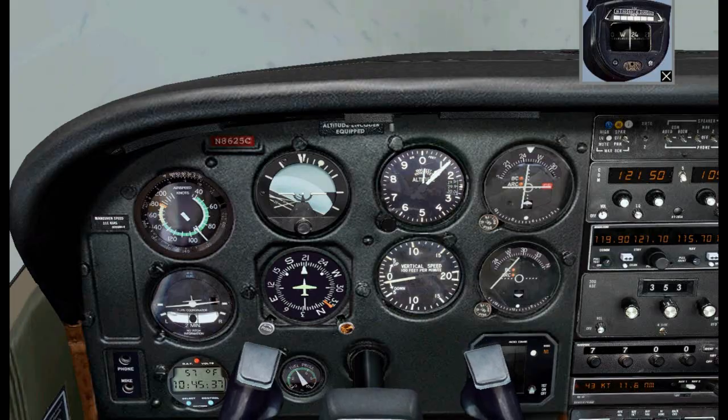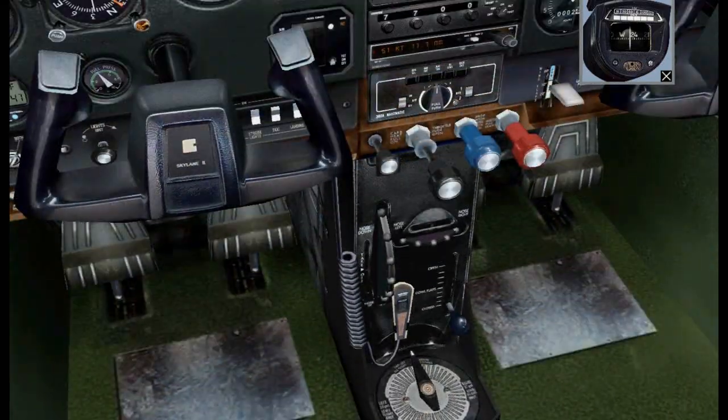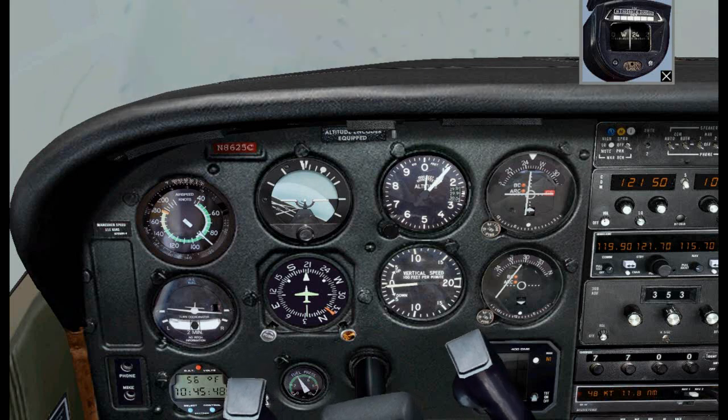I will do my pre-landing checklist — C-GUMPS: carburetor heat is on, gas is on both, undercarriage is down and locked, mixture is fully rich, power is set for 90-knot approach speed, and seat belts are on.